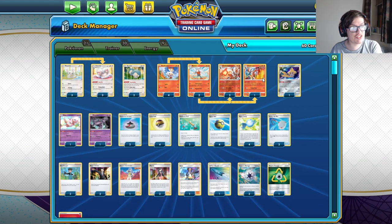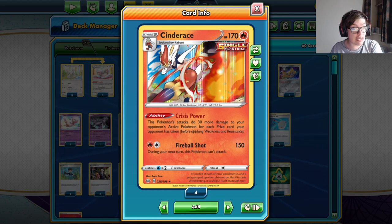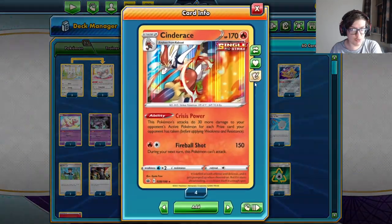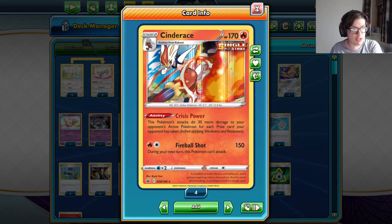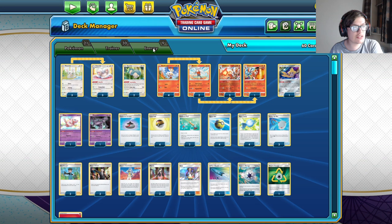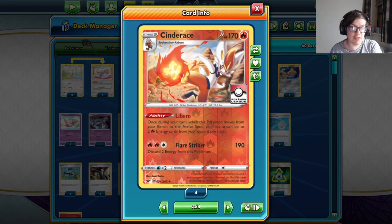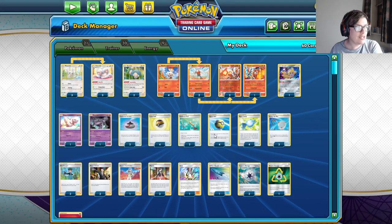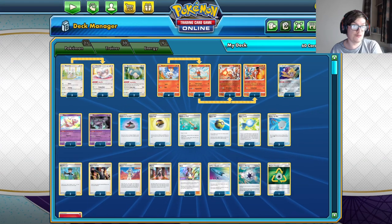Finally, we have a really fun one: Cinderace. The new Crisis Power Cinderace is one of the big buffs — Crisis Power is an insane late-game swing card, dealing 30 more damage for each prize card your opponent has taken. Combined with Karin, that's 50 more damage per prize taken, and Fireball Shot already does 150 for two energy. They only need to take four prizes for us to be doing 350 damage — enough to knock out any VMAX Pokemon, which is crazy.